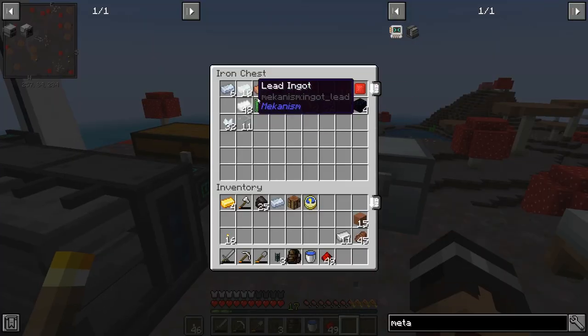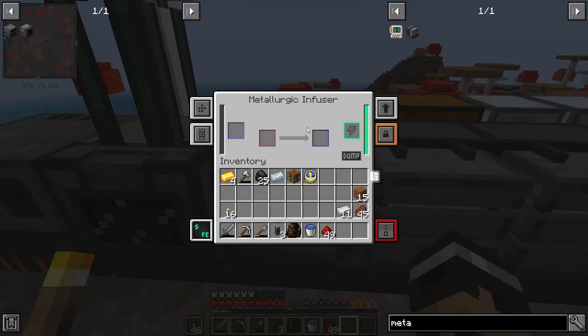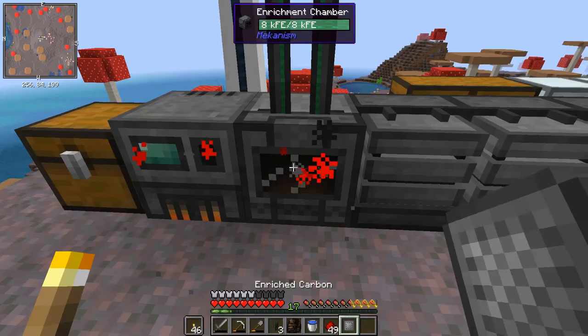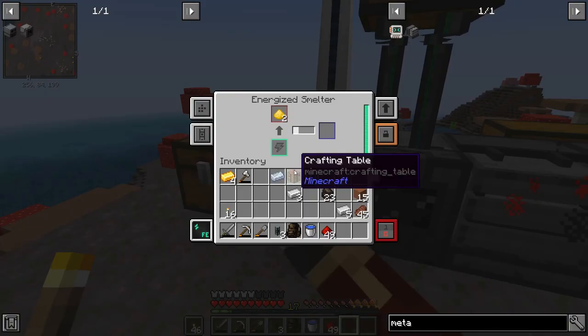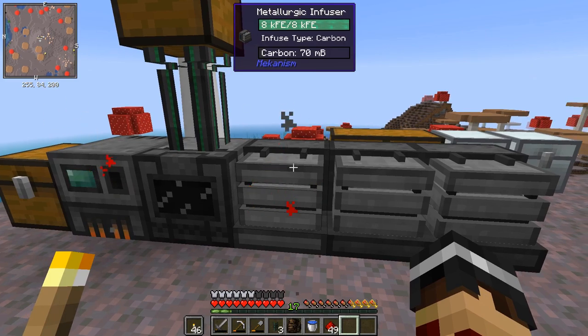I've got the iron and gold. I'm going to put the iron in the metallic infuser with coal, but to make this more efficient we'll put the coal through the enrichment chamber first to get enriched carbon - we'll get more for our money that way. I'm really low on iron so I'll just do three for now. These go back through and give us the steel dust, then we'll cook that up in the smelter and get our steel ingots.